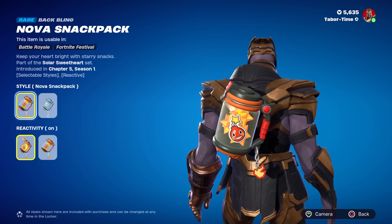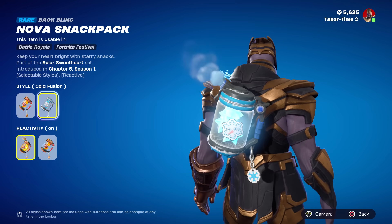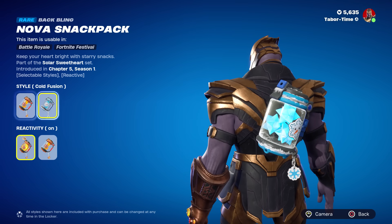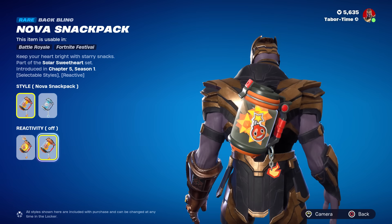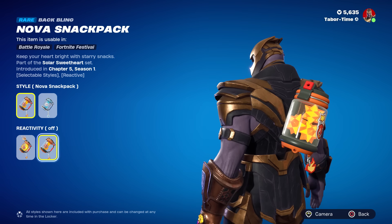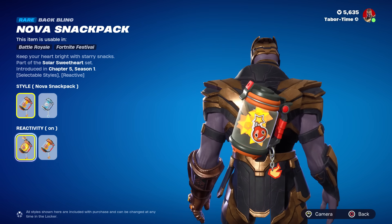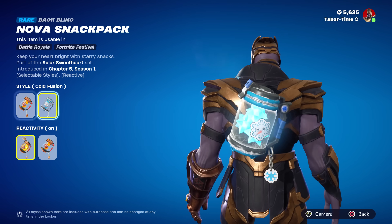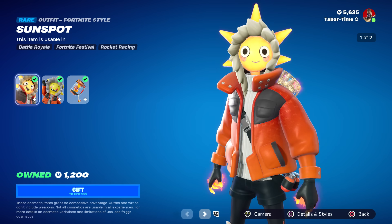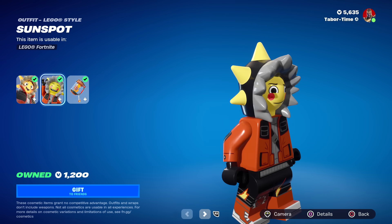It says 'keep your heart bright with starry snacks.' The Cold Fusion style pretty much does the same thing but with cold — that's kind of cool. You can turn the reactivity off if you want, so the reactivity must just be the glowing and the smoke, or in this case the ice. And of course we saw the Lego — pretty solid all around.